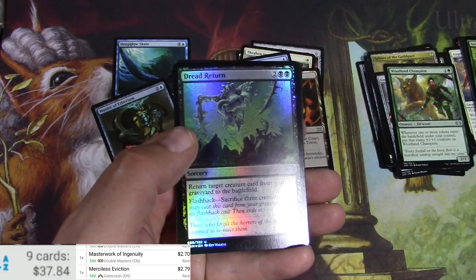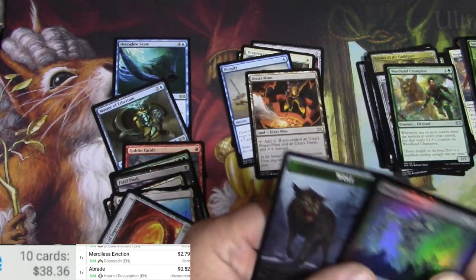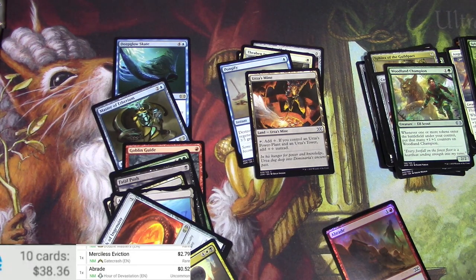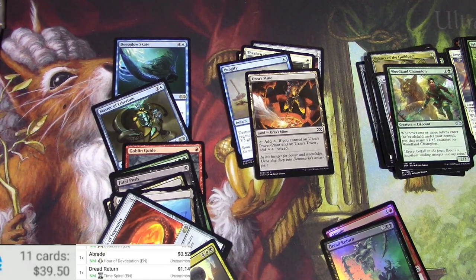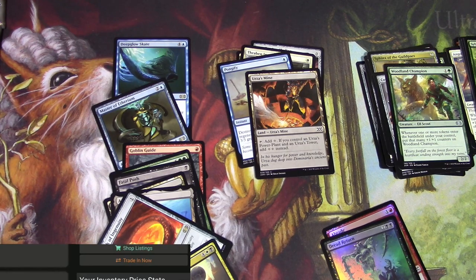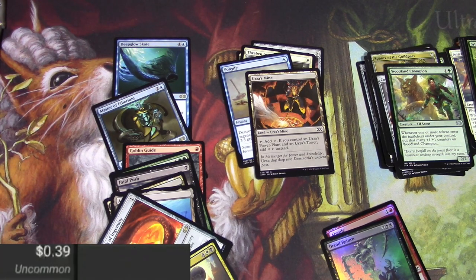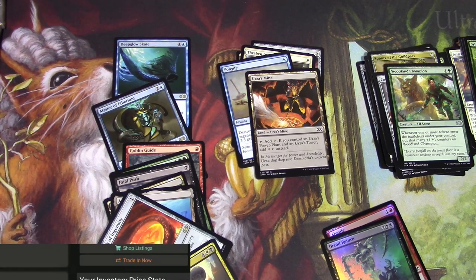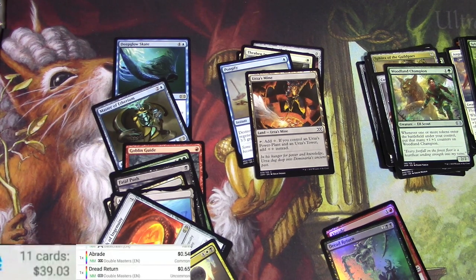And a foil of Dread Return — that's probably not too bad either. Braid, Dread Return — it's the foil, the scanner doesn't like it. Let's see what the foil price is on that. $8.93 for the original. This is the Double Masters foil — $0.65. Oh well. Let's check the Abrade — Double Masters foil, $0.54. Reprints, am I right?